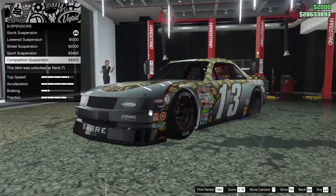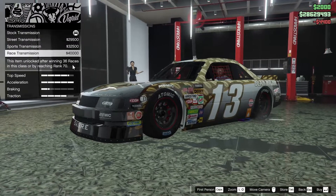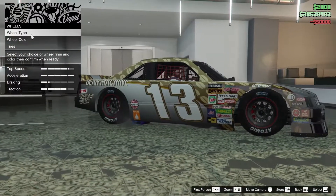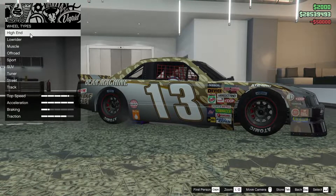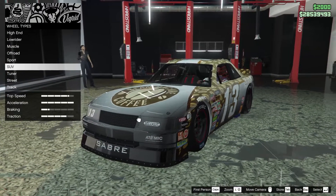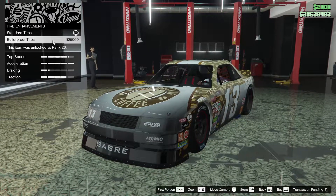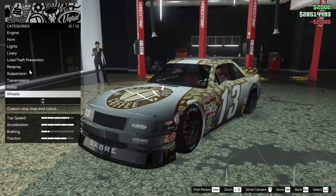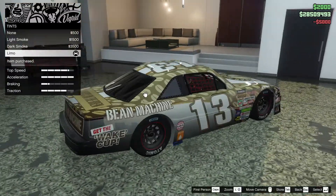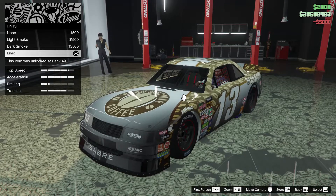For the suspension, we can lower this thing down quite a bit — let's do it. For transmission we'll go all the way up on that, as well as the turbo. For wheels, I kind of just like the look of these so I might just leave them alone. We'll put bulletproof tires on them. For the windows, we can tint them — it only does the back windows — so let's tint those out.